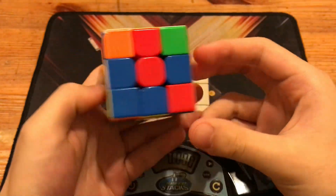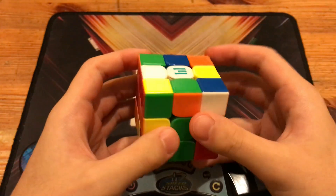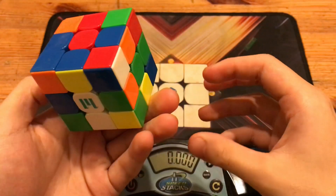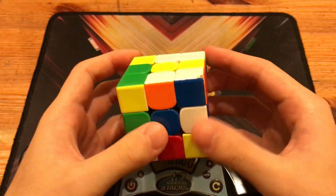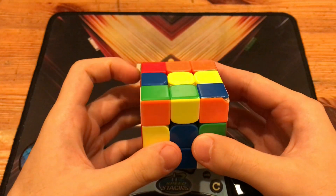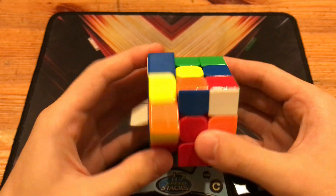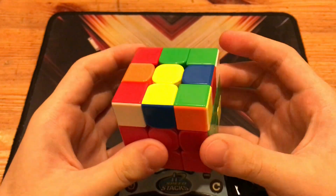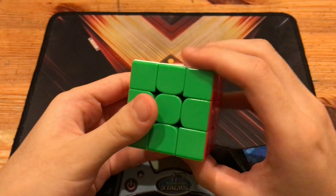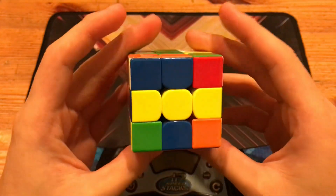Your solves are fine but you should just turn faster — you're turning too slow. If you turn faster you'll be sub-7. It might seem hard at first but the more you turn fast the better you'll get. Cross is completely fine, but the first pair I have an issue with. You did U prime for no reason and then Y prime — that tells me you didn't plan your first pair. You gotta plan it. If you did plan it you'd just enter that pair and cancel into the next one, giving you a lot of free pairs.